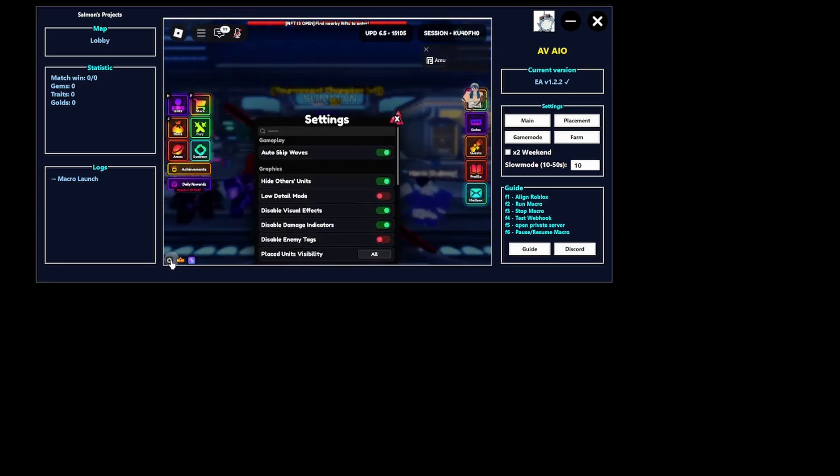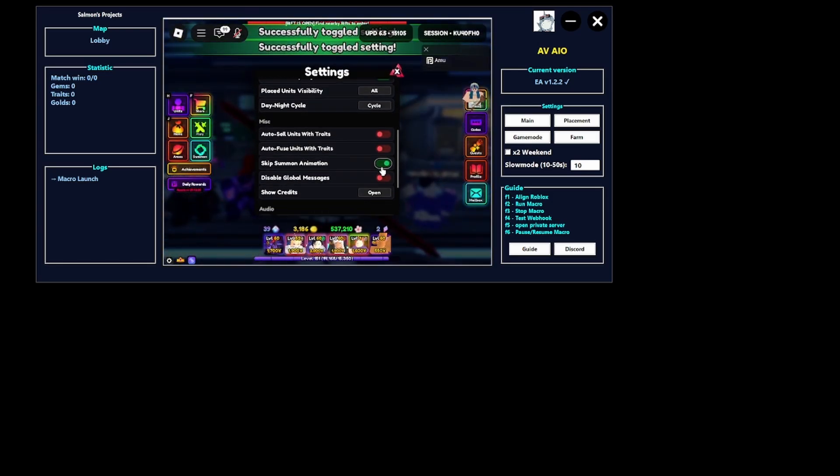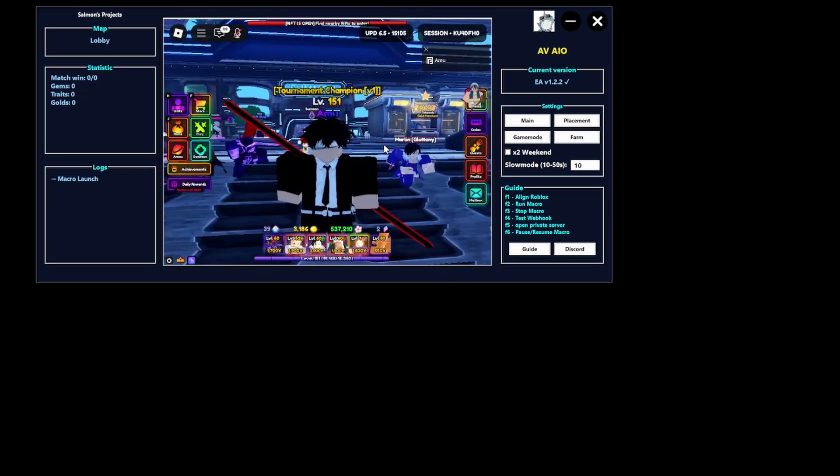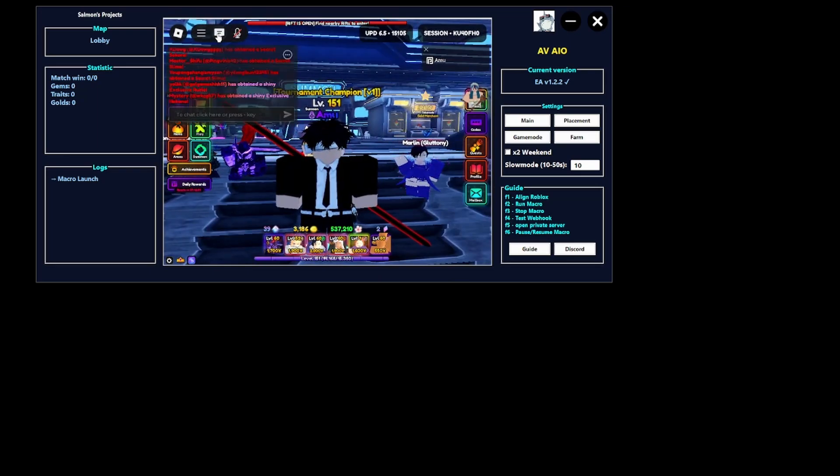Go to the Enemy Vanguard settings — all of these don't really matter. UI Scale has to be set to 1, this has to be 1 as well. Also make sure that before you start the actual macro, the chat is turned on — chat has to be on, otherwise it will mess up.